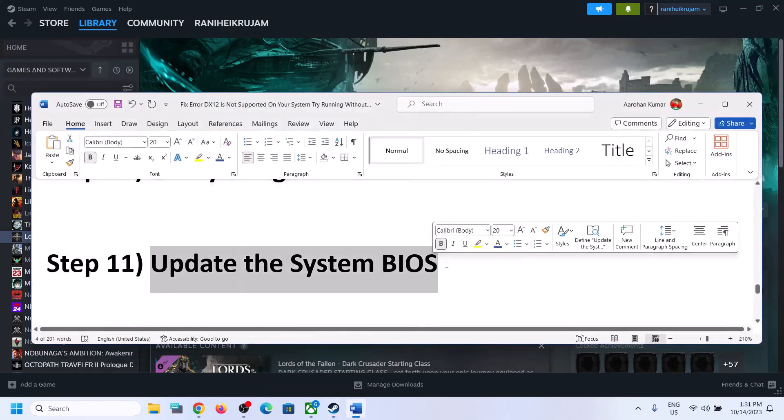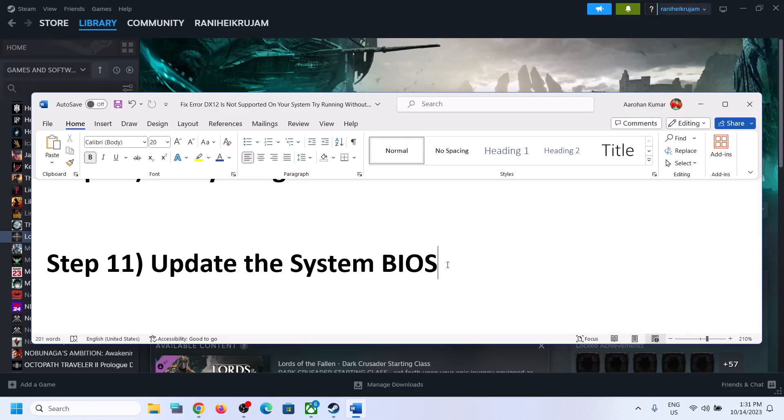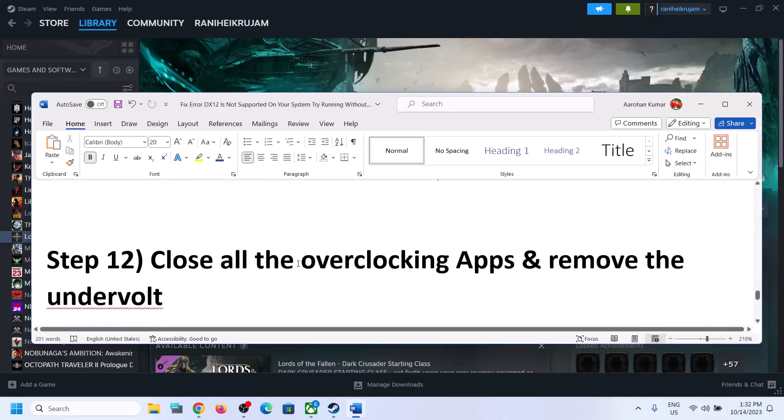The next step is to update system firmware. Go to your system manufacturer's website — Dell, Lenovo, HP, etc. — select your model, find the latest BIOS update, and install it. For laptops, before updating the BIOS make sure the battery is above 10% and the AC adapter is connected. During the BIOS update your system will restart; do not unplug the power cable. After the update, log in and launch the game.